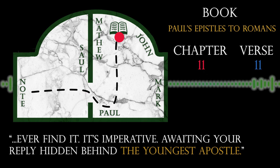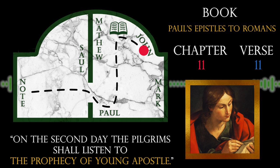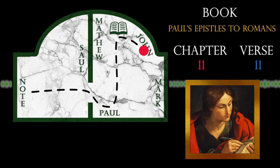It's actually fine if you didn't know that, because there's a visual clue. St. John is the only saint who doesn't have a beard in his portrait, and no beard means young. There's another inscription in the painting: "On the second day, the pilgrims will listen to the prophecy of the young apostle. They shall add one companion to their left and three to their right to complete their rank." Referencing the note, the chapter and verse are referred to as pilgrims. So when we add one to the left and three to the right, that gives us chapter 12, verse 14. It's located in the epistles of St. John.